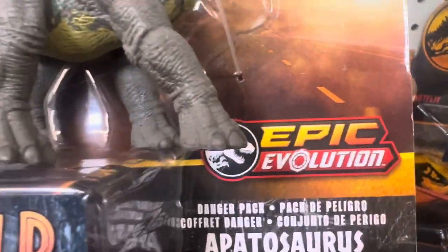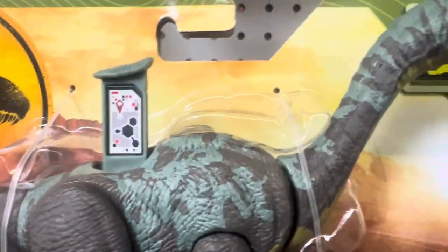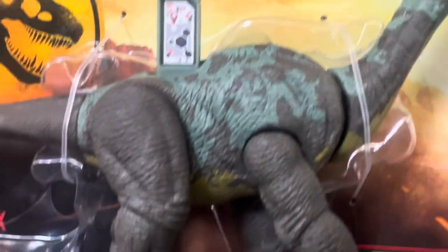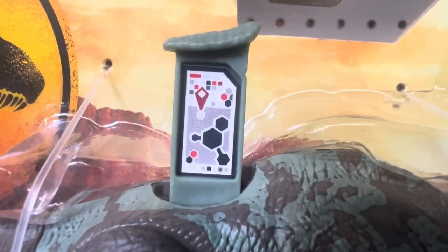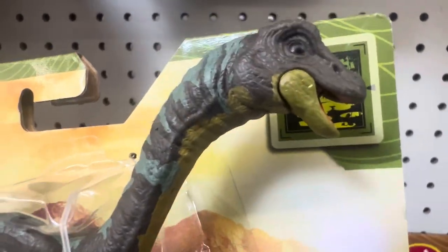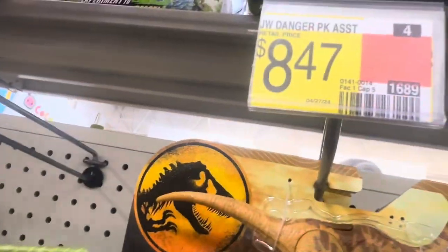This is $8.47. There's another Epic Evolution Danger Pack — the Apatosaurus, similar to the Brachiosaurus family. There's a QR code for the Apatosaurus. All these Danger Packs are $8.47 each.